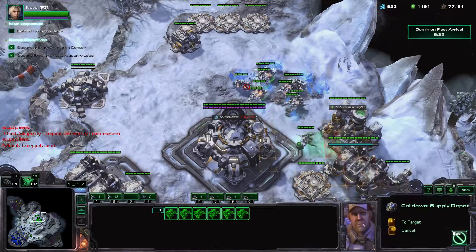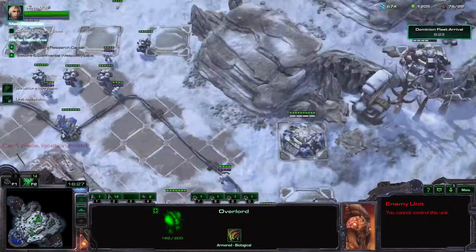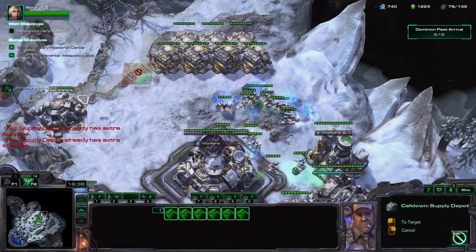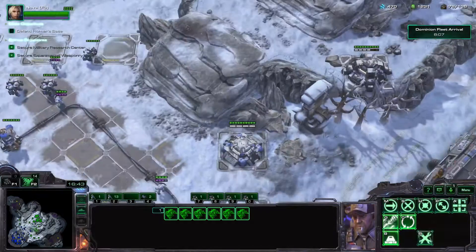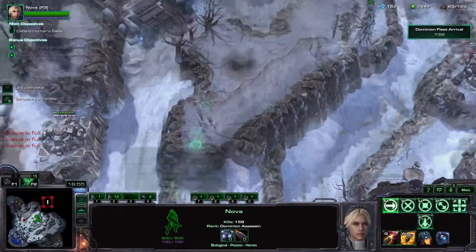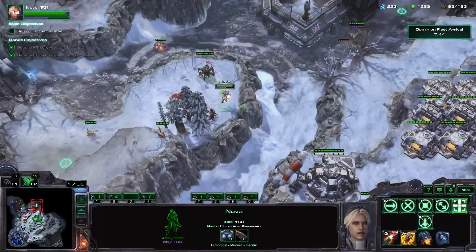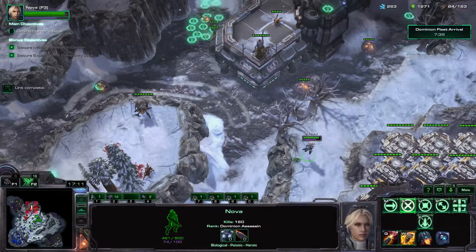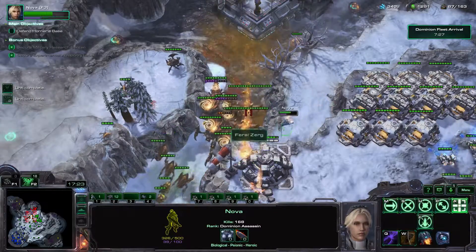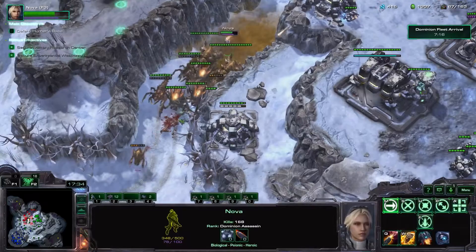We need some more supply depots. Just use up the energy on my command center. Ultralisks! Zerglings up on the cliffs. They're creeping on me. Good thing I decided to build Marauders — you're gonna need those.